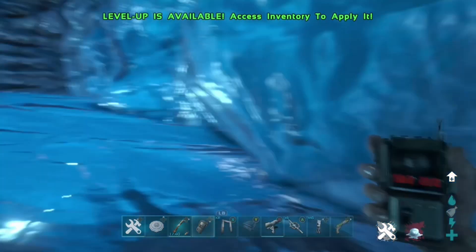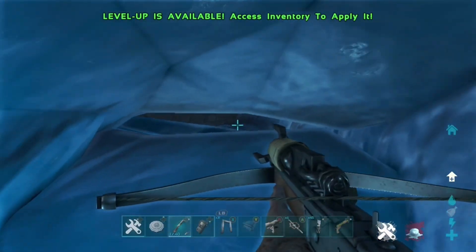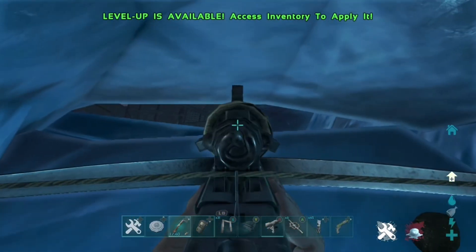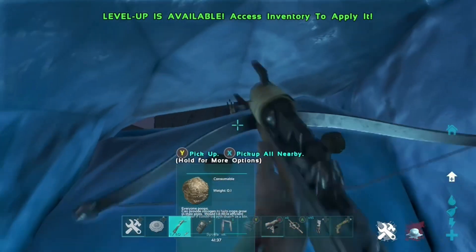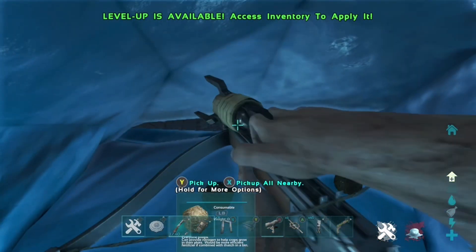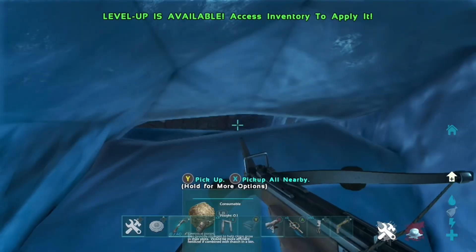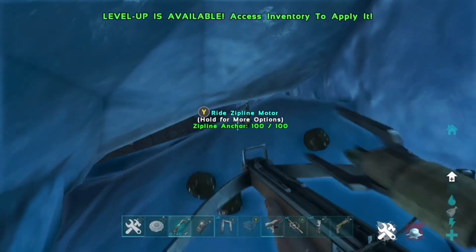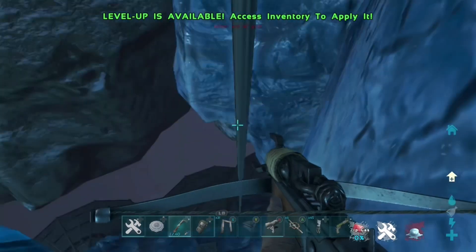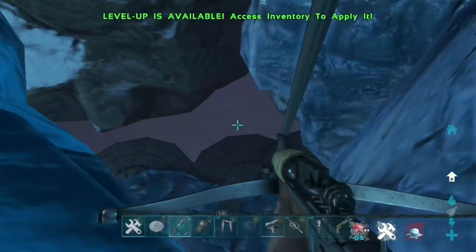These are the coordinates for this mesh spot as you can see on the GPS right now. Basically what you are going to do is just get your crossbow out and shoot down the hole with a zipline wire. If it doesn't go through the first time, just disable the crossbow and equip it again. Then once you've shot it down, make sure you shoot it up here so you can ride the zipline — press Y to ride it — and it should glitch straight through that hole and put you through the mesh.